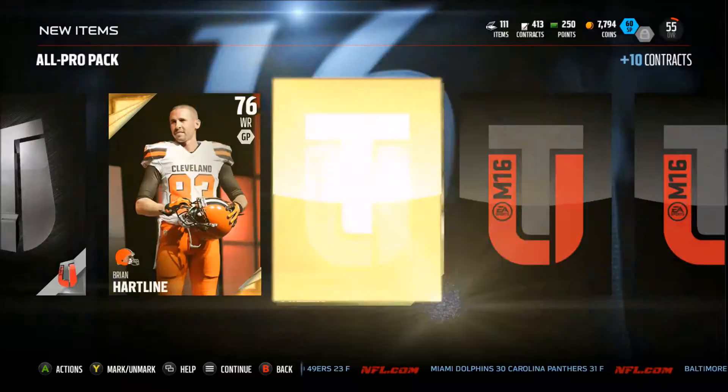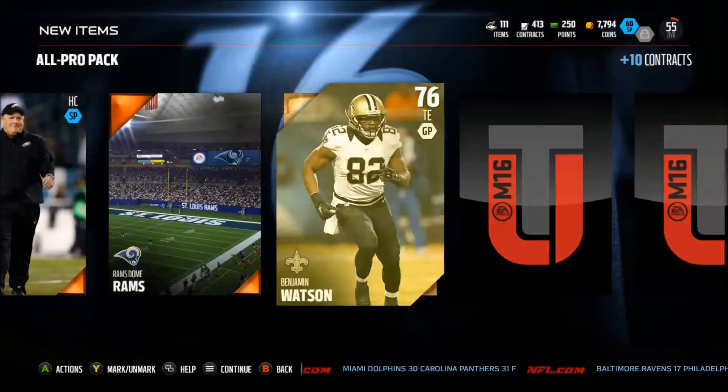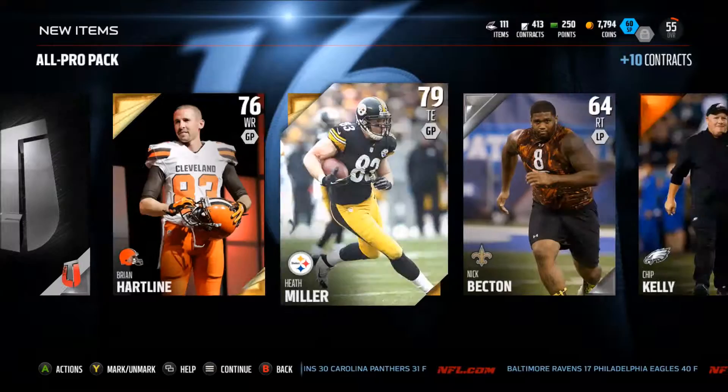We're going to start with the straggler right here and we don't get too much in this pack. We've got a silver badge, Brian Hartline, Heath Miller — he comes in as the starting tight end, so that's a pretty good pull. And then we end up getting Watson, 76 overall tight end, not too good.